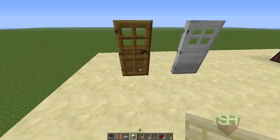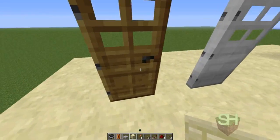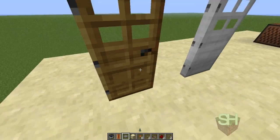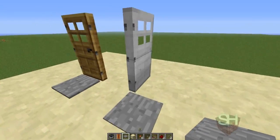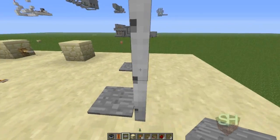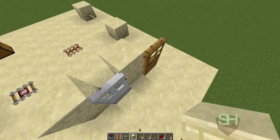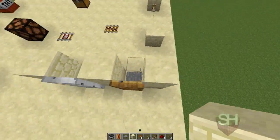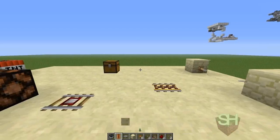The wooden door is powered the exact same way, but you can also open it with your hand. You can power it with a pressure plate — wooden or stone, it doesn't matter. It works just like that; you can walk into your house. It's probably the simplest thing I've shown you.